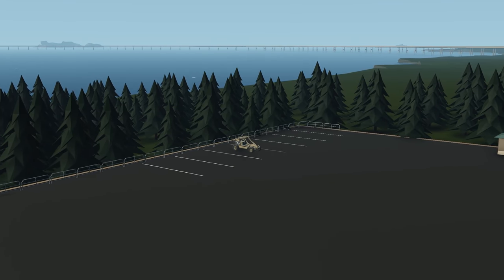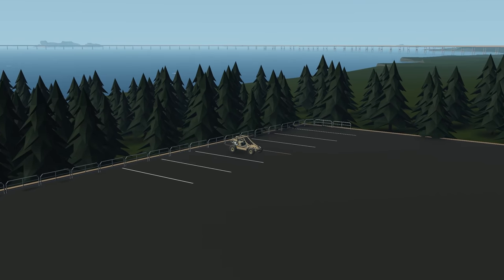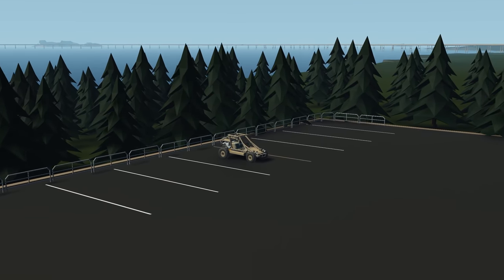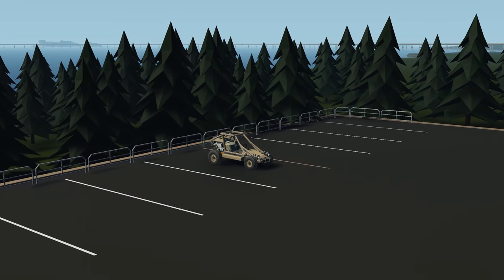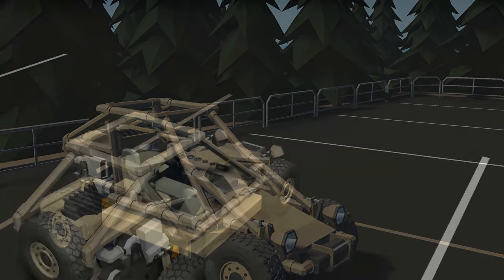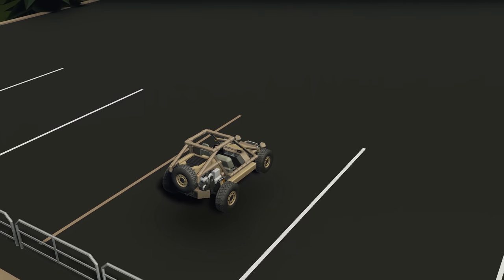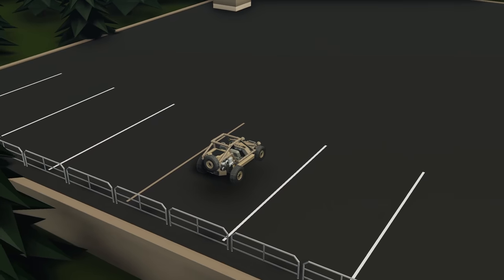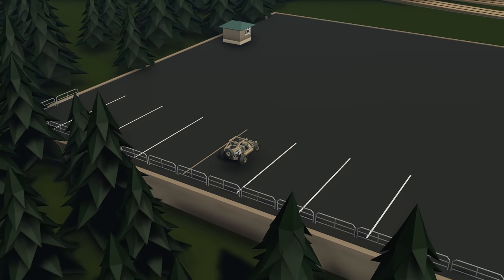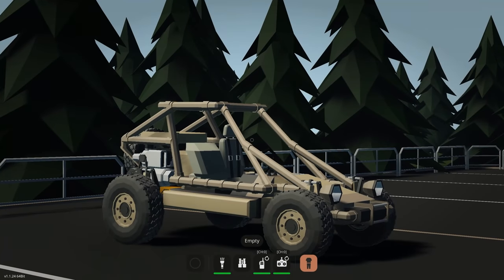Moving on to the last creation of the episode, we have the ZE dune buggy. This is a really nice looking little dune buggy and probably the smallest one we've seen on the workshop. Top speed around 195 - so 120 km/h - really good acceleration apparently, and WSAD controls. Let's spawn it and see how it works.